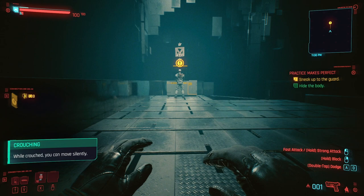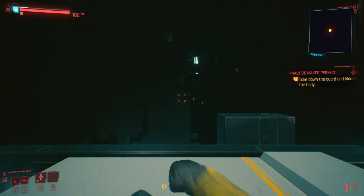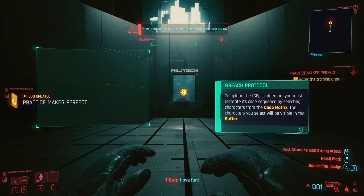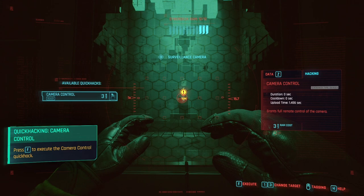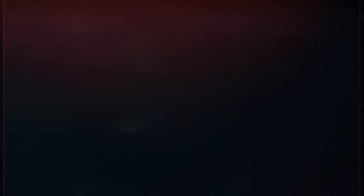Now try to take them down in one slick move — same buttons, yep. I'll probably just do normal takedowns for my playthrough on this channel — or it's just me playing the game and having fun. To upload the ice pick daemon you must recreate its code sequence by selecting characters from the code matrix — I think that's the mini-game. We activate the sensor and hack this camera.